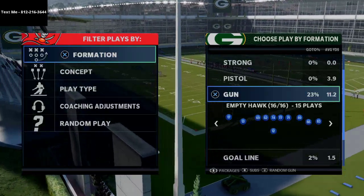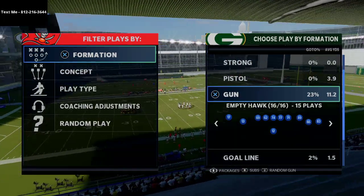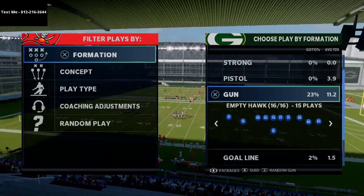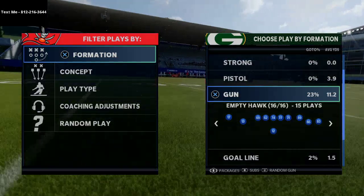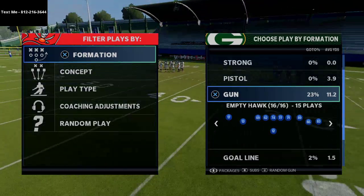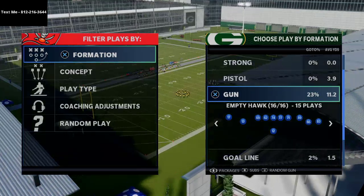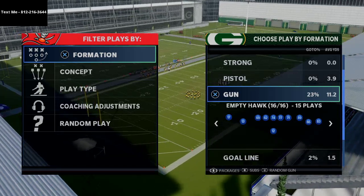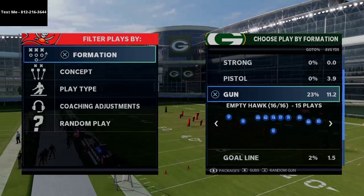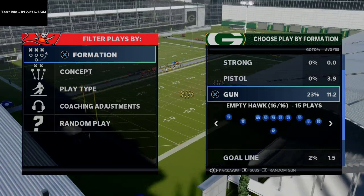In today's video we're continuing our five-wide breakdown on the Shotgun Empty Hawk — a true five-wide formation in Madden 21. You don't have to worry about dime, quarter, or nickel; it doesn't matter what the defense does from a passing standpoint — you'll always have answers. For those brand new, my name is Cody and I make Madden 21 tips and tricks videos. Click the subscribe button if you want to get better at this game.